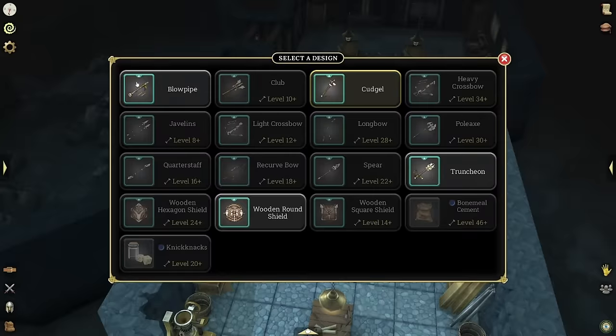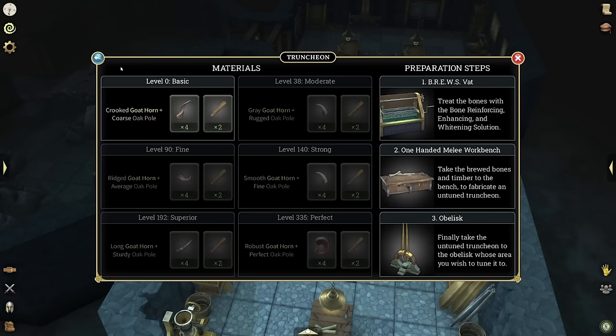At level 0, what do you actually need to begin? It's the Goat Horn plus the Oak Pools. Right in the beginning of Episode 2, you should start looking for Goat Horns, Oak Pools, and Poplar Pools — these are going to help you get a lot of XP very easily. You don't really have to go for Poplar Pools; you could just stick with the level 0 basic with the Goat Horn and Oak Pools. But stacking these up will help you a ton, so with the wood cutting and carpentry profession, make sure to get those Oak Pools.